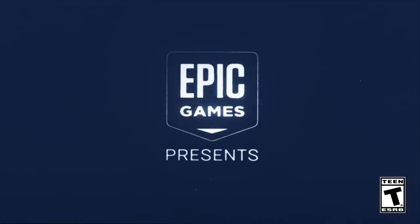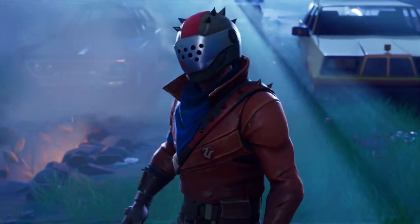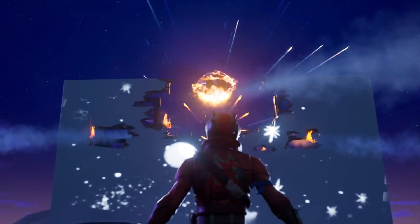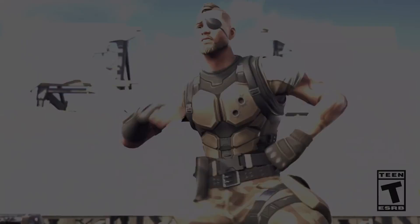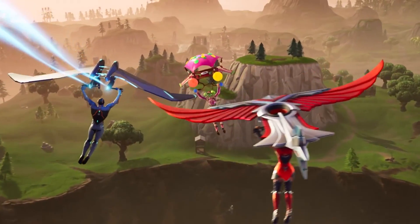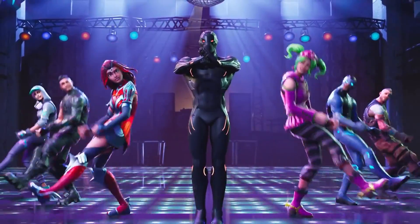With Season 4 dropping, we got the introduction of Risky Reels, and the Dusty Divot had been hit — the comet had landed on the Fortnite map. Numerous locations around the map had been damaged by the comet, targeting Dusty Depot which changed to Dusty Divot. Tilted Towers and the prison got hit in the middle, Fatal Fields was hit, and there were small meteor holes around the map containing new items we call Pop Rocks. When you got one of these Pop Rocks, it gave you zero gravity so you could jump around very high and fast.